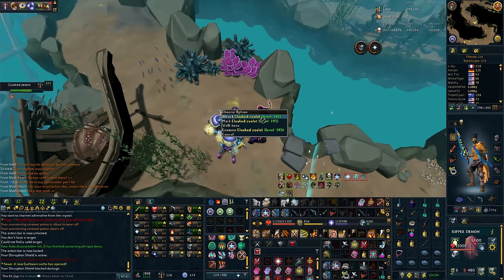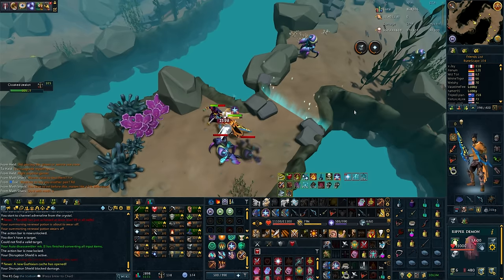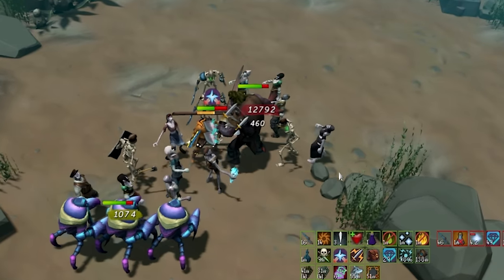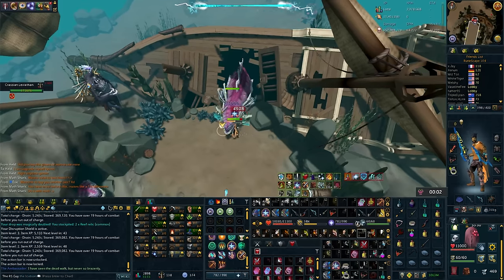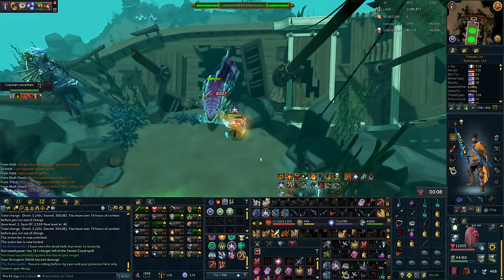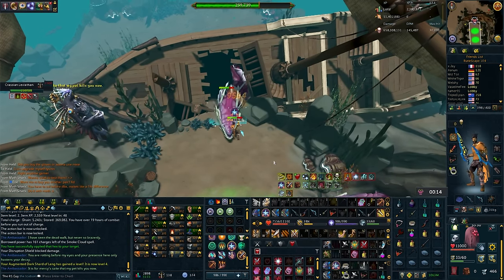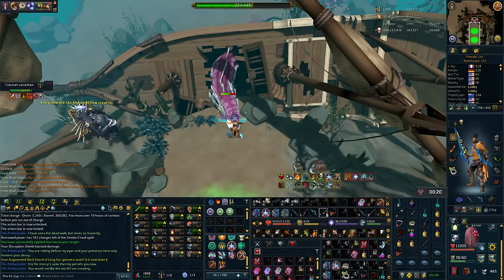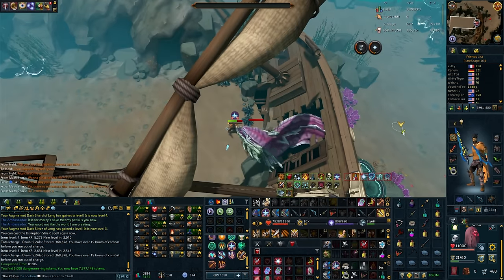I want to mix things up and start the Elite Dungeons with ED3, as I have a feeling it's going to be absolutely incredible. On our way to the Krasian we were briefly interrupted by Bossy McBossface — very briefly. At the Krasian, who has incredibly high defense, I immediately noticed the tier 95 accuracy: no splashes at all, and I cruised to an easy one cycle. If you're going to melee ED3, the hit chance improvement will be noticeable here.